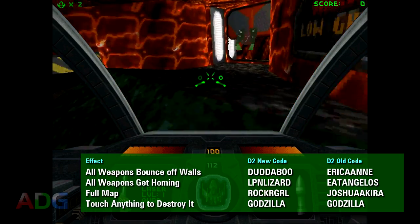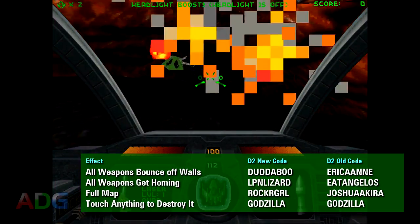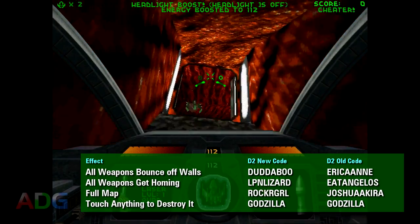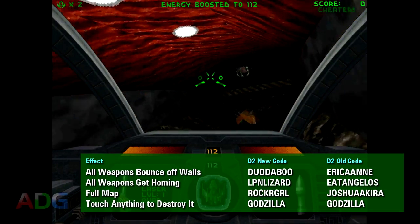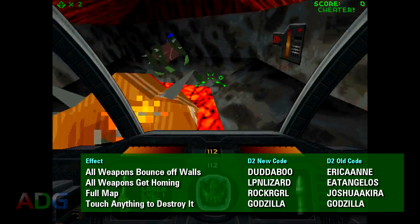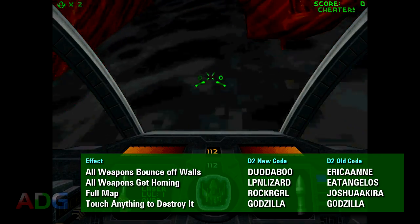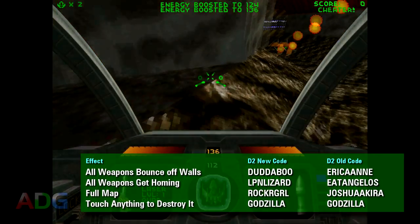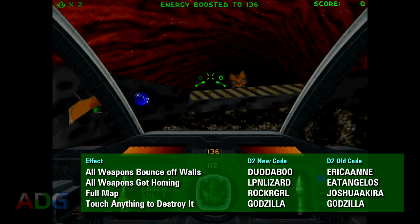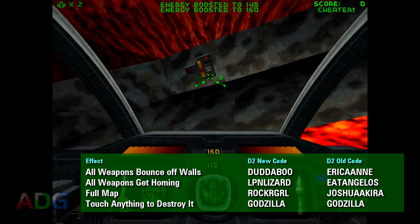Here's a fun fact about the Thiefbot and the way these cheats are programmed. When you toggle the invincibility cheat, what you're actually doing is setting yourself up with an invulnerability powerup with a virtually inexhaustible time limit. And since it's still technically a powerup, the Thiefbot can steal your permanent invulnerability. Now if you hunt down the Thiefbot and get it back, since it'll be transformed into a typical invulnerability powerup, it's only gonna last 30 seconds when you pick it up. Though granted you could always just use the code again.